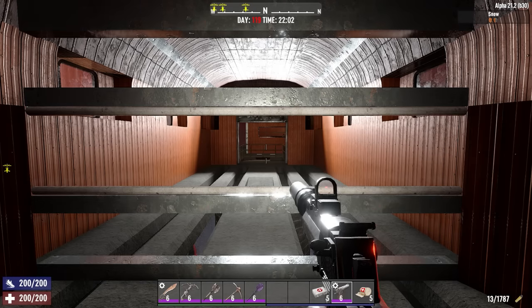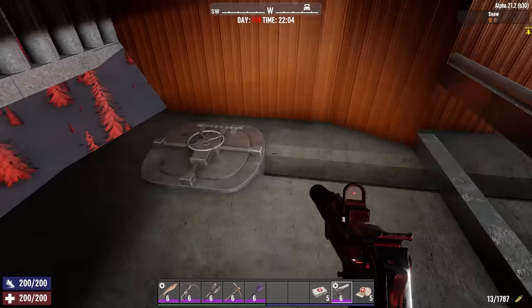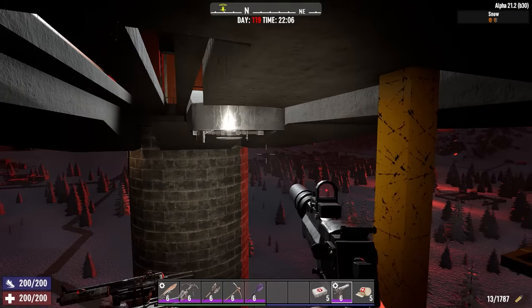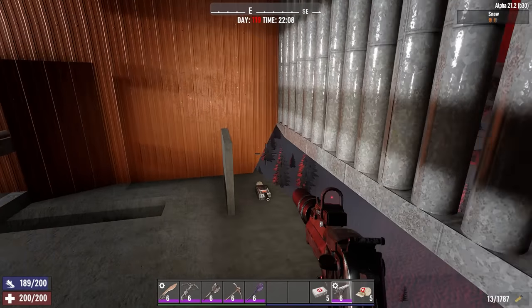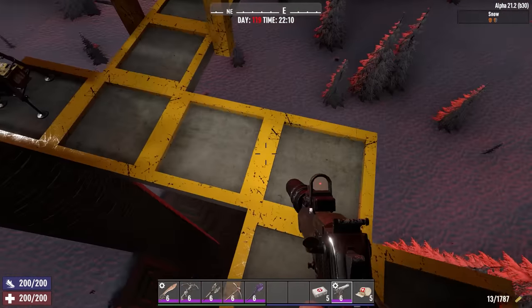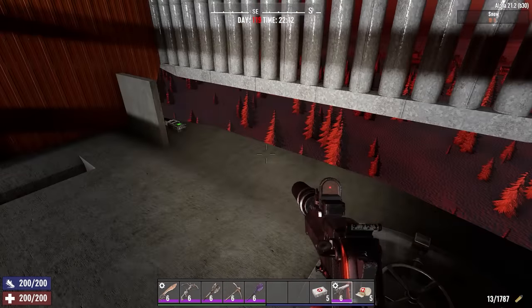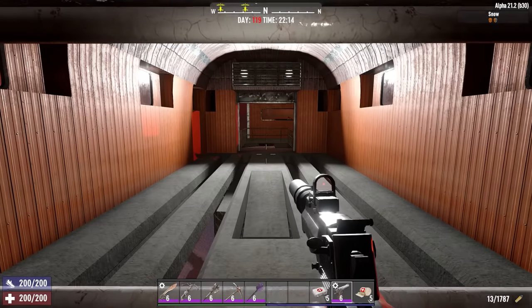Now I know AFK bases aren't everyone's cup of tea, and while this one looks exactly the same from this angle, if we head back down below you'll see that there's one small addition that makes all the difference, and that is the steel door. This has been wired up to a switch, which if we head back inside and turn it on, will open the door and turn the base into an AFK base.